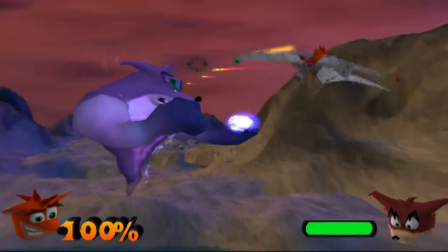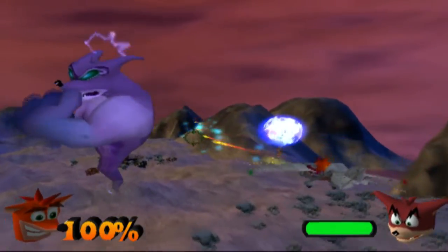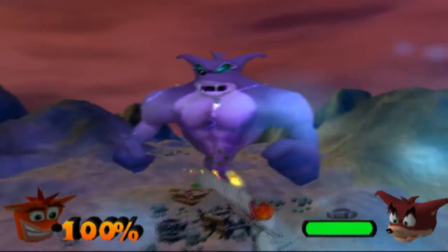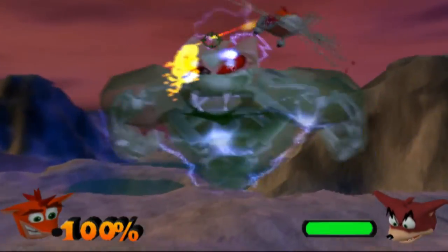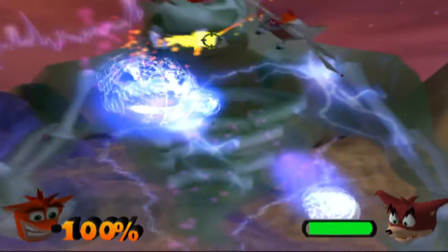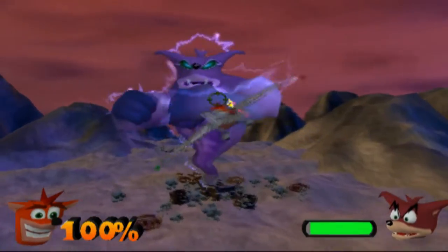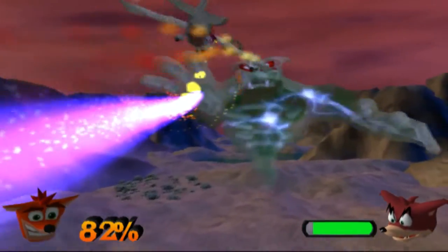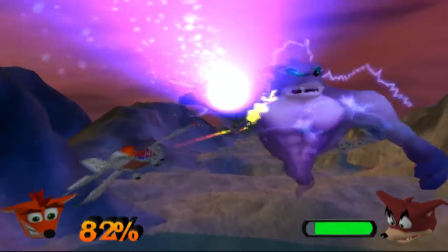X is the fire — I was gonna say A, I'm on an Xbox controller. The controls are inverted on this too, which is another big complaint. So you have to shoot whatever part of him is attacking you. Right now it's his face. He has a really big health bar, unlike other bosses. Watch out for the flamethrower attack, because that one does a lot of damage.